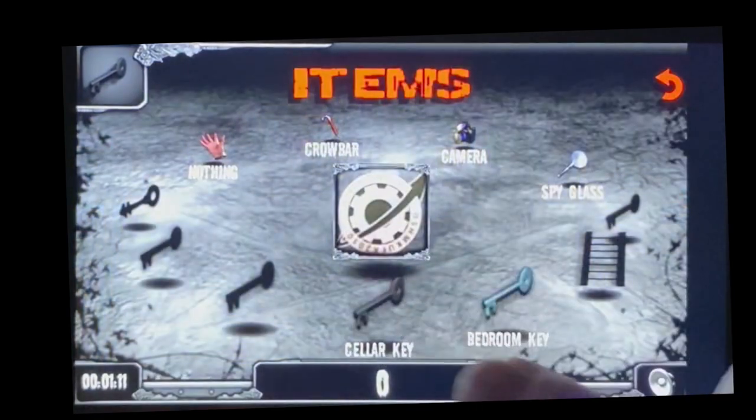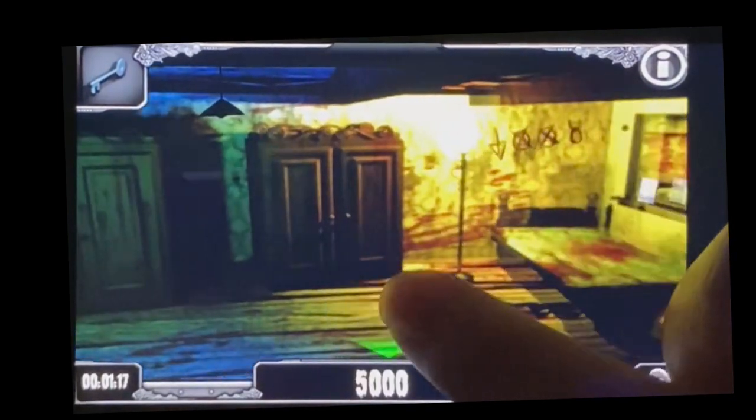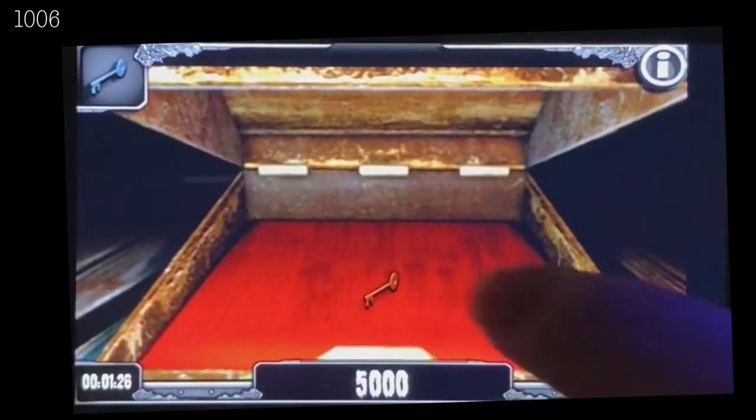This key is going to open up the bedroom on the left, so back up to the second floor — use the bedroom key, open it up, and hit up the third chest. Combination for this one is 1006. This gives us the key to the pantry, which is going to be located back in the kitchen.